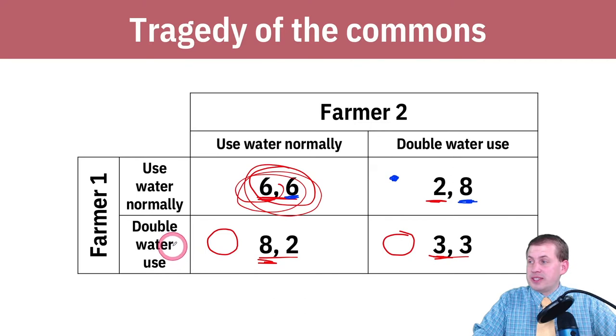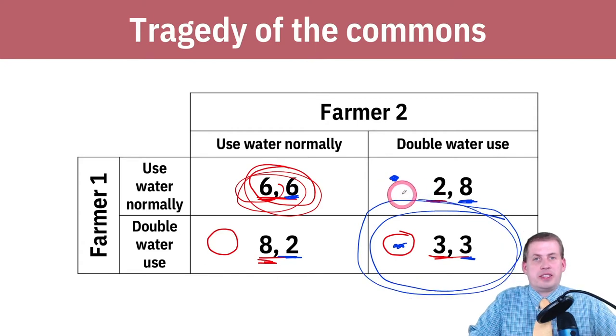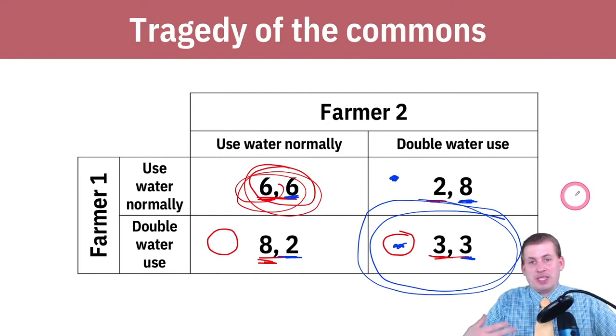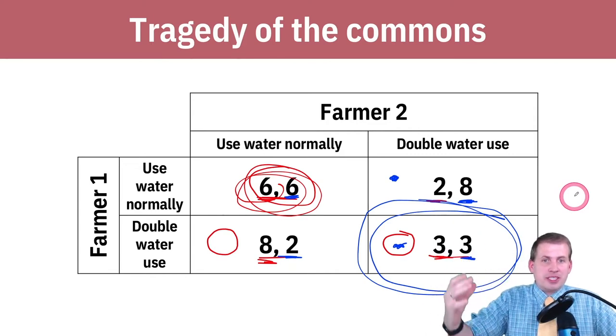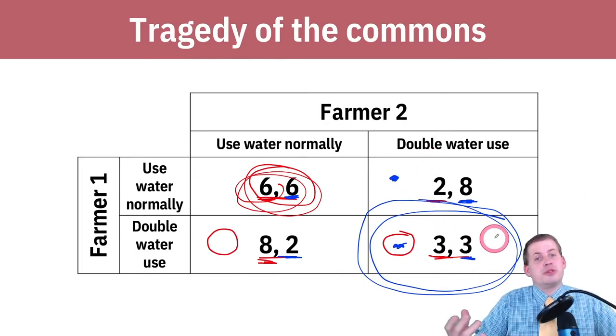If farmer two looks at farmer one and thinks they're probably going to double their use, they could either use water normally and get two utils or double and get three utils — so they choose three as well. The Nash equilibrium for everybody is this 3-3 defect world where everybody always doubles their water use, depleting California's water resources. This is the tragedy of the commons.